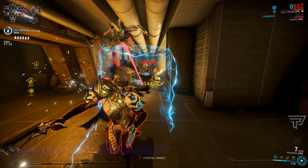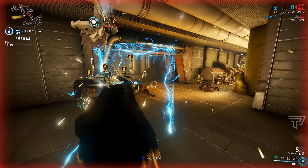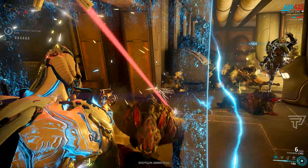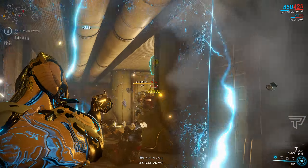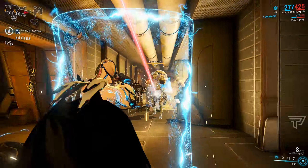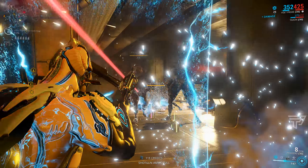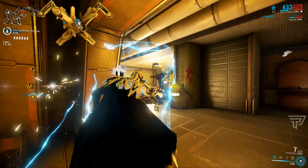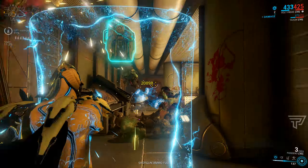In his current state, Volt with a balanced build has the potential to stun large groups of enemies long enough for you and your squad to wipe them out, while also taking chunks of their health off. With heavily armored targets you shouldn't really hit that health cap with Discharge, so it becomes purely crowd control. But if they are unarmored, chances are you will hit that cap relatively quickly.